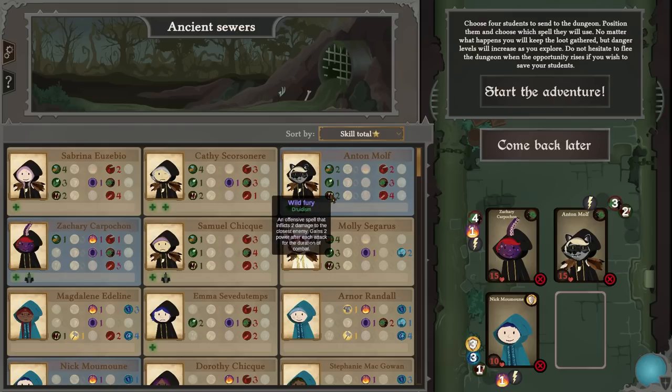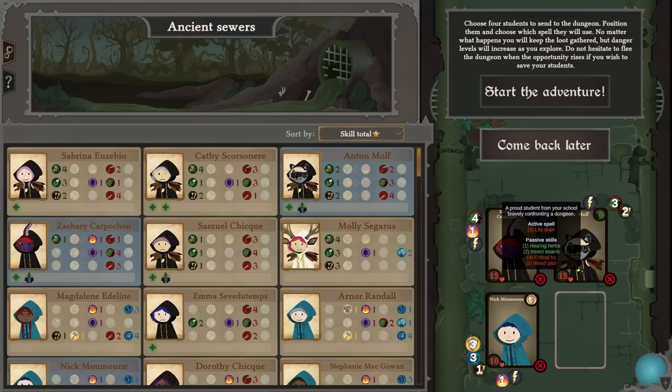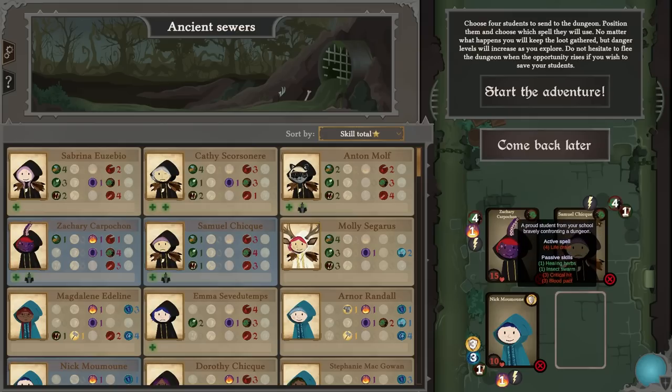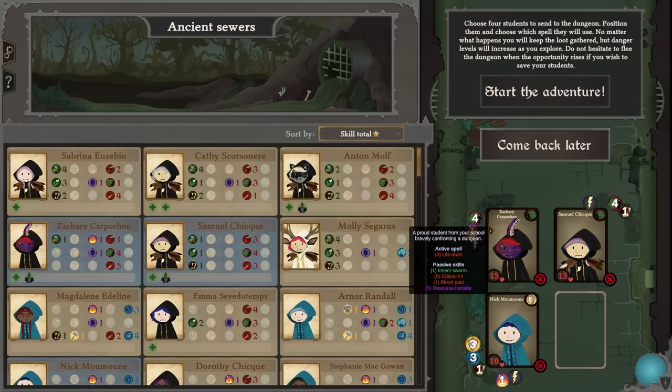Wild fury starts off doing two damage and gains two power after each attack for the duration of combat. When it says duration of combat I assume it just means that one fight. I would prefer them doing a lot of damage and healing themselves. I don't know — I haven't had enough experience with these fights to really know how long the fights last.